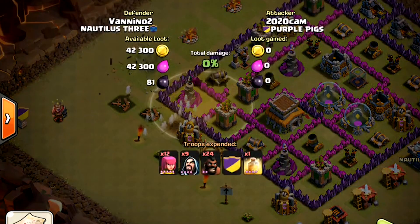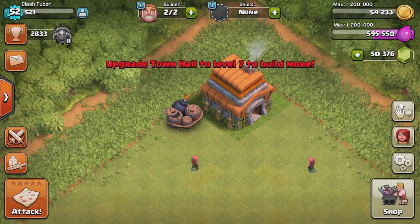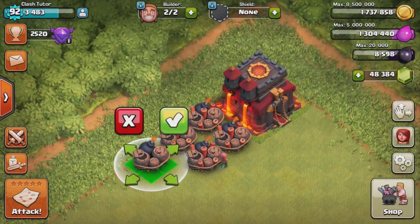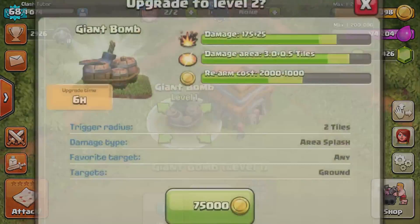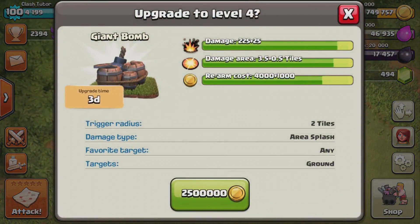You get one giant bomb starting in Town Hall 6, and then one additional giant bomb per town hall level up to Town Hall 10, for a total of five giant bombs. Town Hall 6s can level their giant bomb up to level 2, Town Hall 8s can make them level 3, and Town Hall 10s can max them out at level 4.